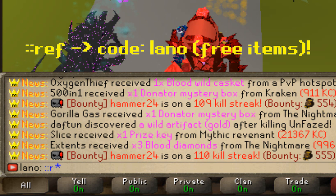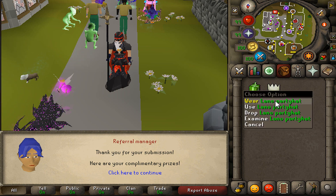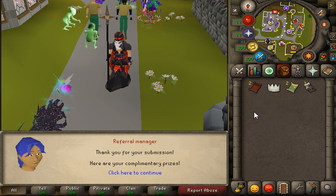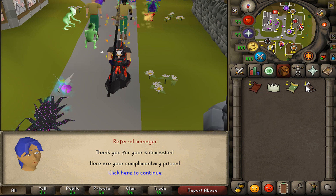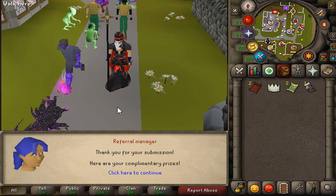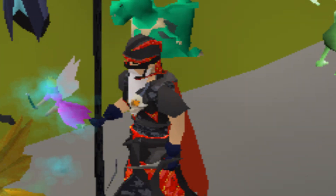Once you log in to SpawnPK, make sure to type the referral code 'ref leno' to get yourself the juicy first-time Leno party hat and also the referral code box. On top of those items you're going to see, you're also going to get yourself a free $10 bond, so make sure to claim that.